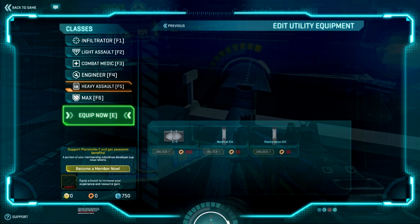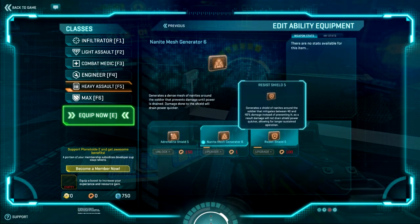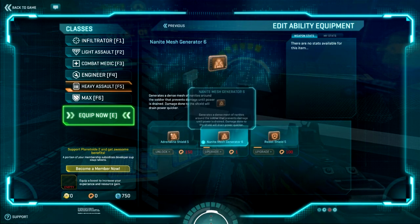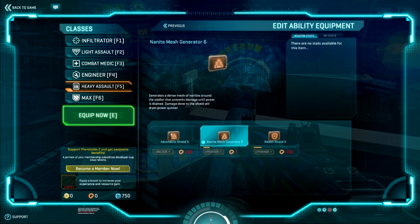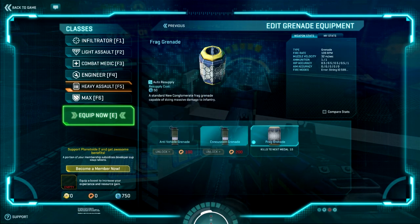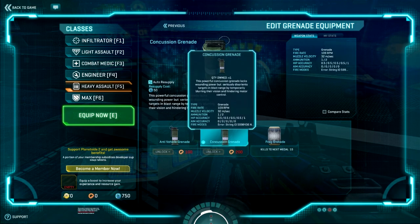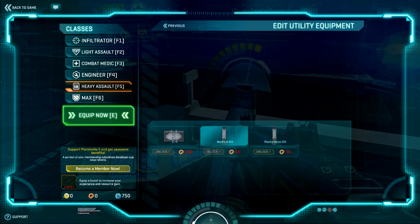The heavy assault has three different abilities - adrenaline shield, resist shield, and the overshield. Adrenaline shield is really useful because you can kill people to keep bringing it back up. Grenades: the concussion grenade and the anti-vehicle grenade. Anti-vehicle - you throw it down, huge damage, and it can actually deal damage to vehicles. The concussion grenade is really annoying - you'll have troubles moving, so people will throw it down and then charge you and kill you. Utility: C4. The carver melee weapon is also available.